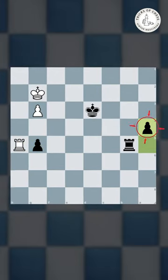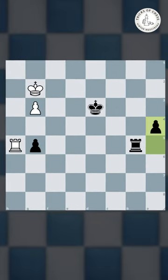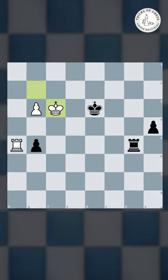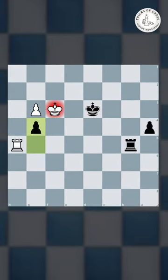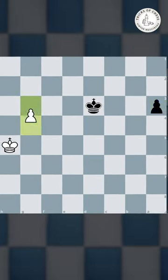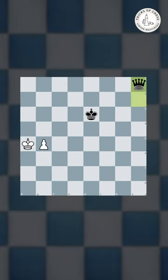Black started to push the flank side pawn, and then Caruana blunders in time pressure by playing king f3. Now black goes g4 check, and Caruana resigned, because this forces the rook exchange, and Aronian is the one who queens the pawn first and wins the game.